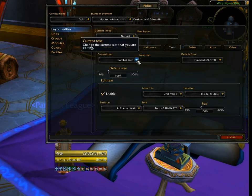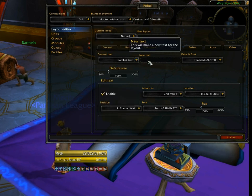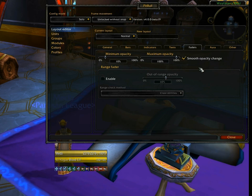Texts is where the various texts appearing on the unit frame live — for example Name, Class, Health, Mana, and so forth. We'll leave those enabled for now. Faders — we touched on this in Module 1. The Range Fader, for example, can fade a unit frame out partially or completely if a unit goes out of your casting range. Faders can also respond to combat state, hostility versus friendly, and so on. Right now the only one I have enabled is the Range Fader.